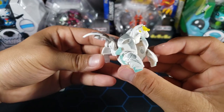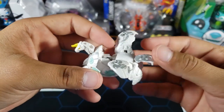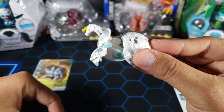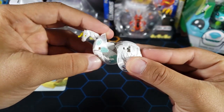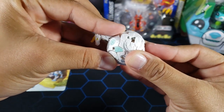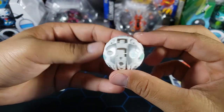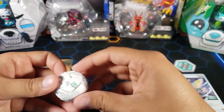Now let's close this Bakugan. First we're going to start with the back part — push the little tail in and then both of the wings down. Make sure you hold these parts together with one hand. Then in the front part, push both of the legs back and push the body together, locking everything together. Then just push the head in — and that is how you close this Haos Pegatrix. Very simple to close, just make sure you follow the steps.